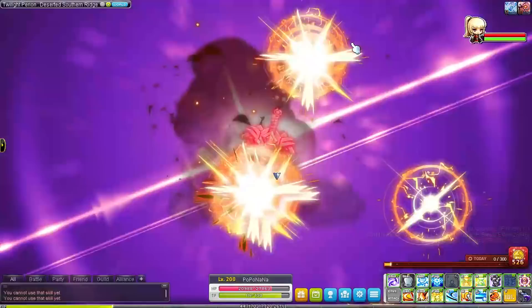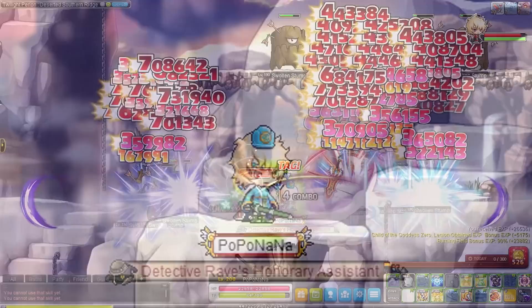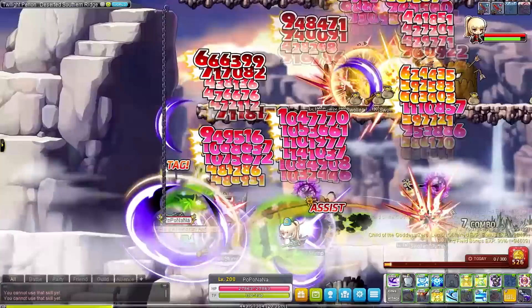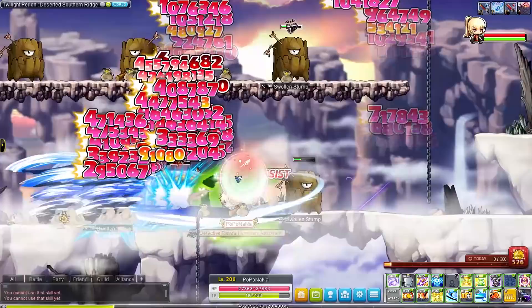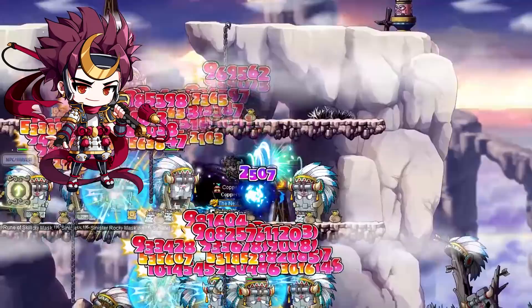Zeros have gotten some really nice buffs this update. Their final damage increased by 5% and Beta's attack speed has been increased as well. Similar to the Demons, they finally have a Hero's Will skill now. Zeros have a chance to bind normal enemies with their Critical Bind skill, but this was kinda useless — so now the bind effect only works on boss monsters, while the debuff that increases critical rate and critical damage will still be applied to all monsters affected by the skill.